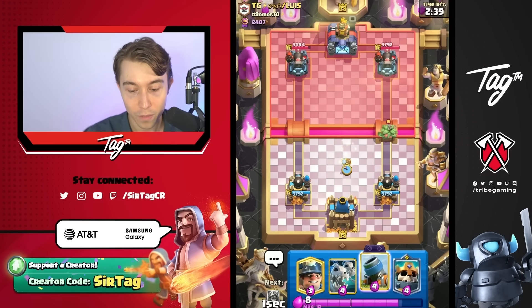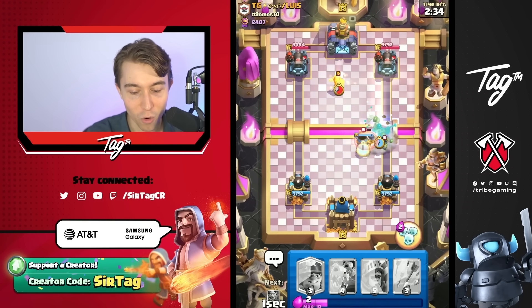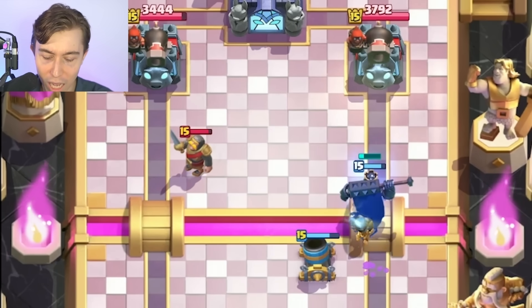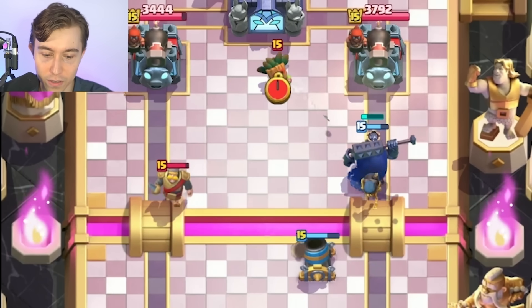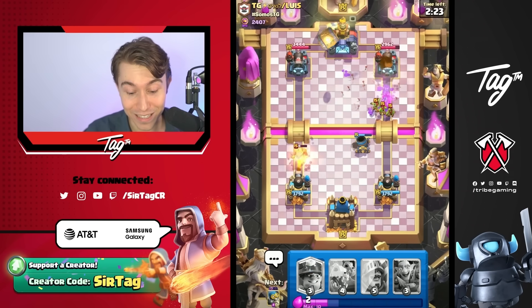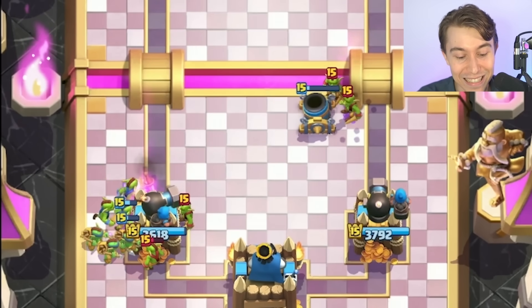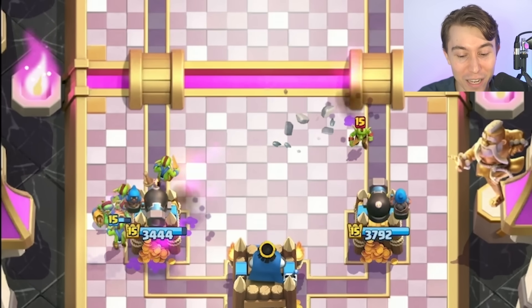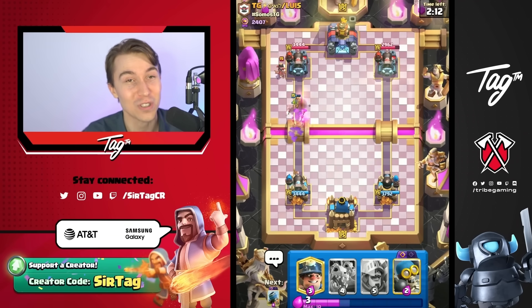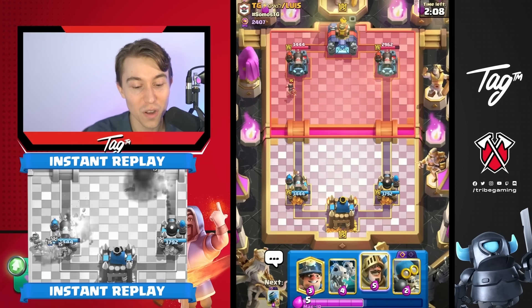Mortar is really, really good into Susbush — Susbush does not have the vibes against the Mortar. I have the Skeleton King, possibly going for Skeleton Dragons. Let's Arrows on this — oh my goodness, there ain't no way I'm getting these types of trades today. This is insane. And then we're able to go Goblin Gang on the left. The Cannoneer targeted the correct Goblin first on the right, the inside one closer to our King Tower, so we were able to finish off the rest.